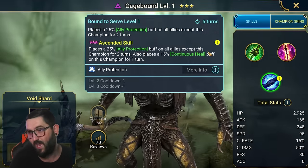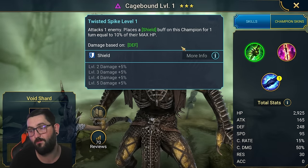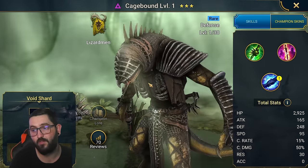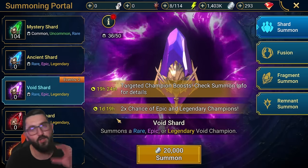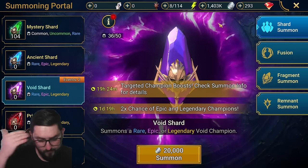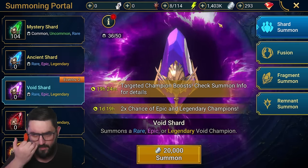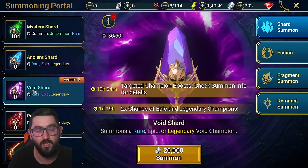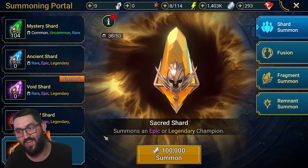Cage Bound brings ally protection and continuous buff on himself with a three-turn cooldown. He brings a baby decrease attack and shield on the A1. He might actually be my ally protector for the Demon Lord clan boss unless I get something better in the next few weeks. I'm not gonna prioritize building him first — I'm gonna prioritize getting a core team for dungeons: Deacon, Kael, Venomage, Rothalos. After I get all of those to level 60 with masteries, only then will I start looking at stuff specifically for Demon Lord. I always try to get dungeons on farm at stage 20 first.